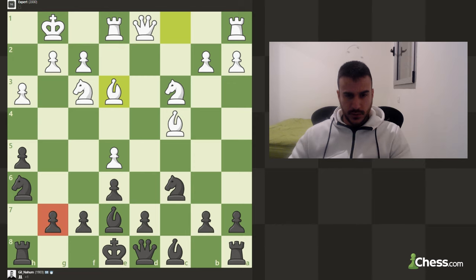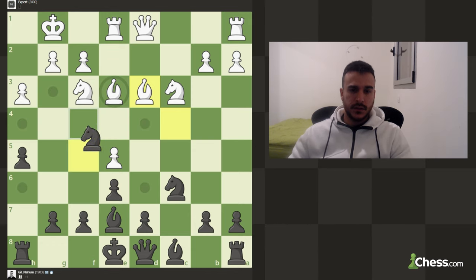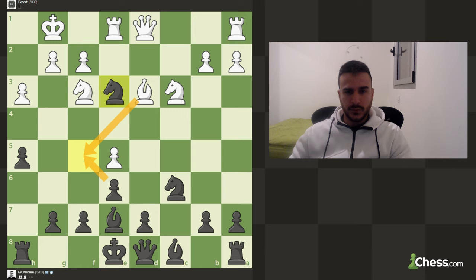With g6 we can also play for a knight to f5 with the tempo on the bishop — makes some sense. So let's take; I don't really want to allow him to mess up my pawn structure.